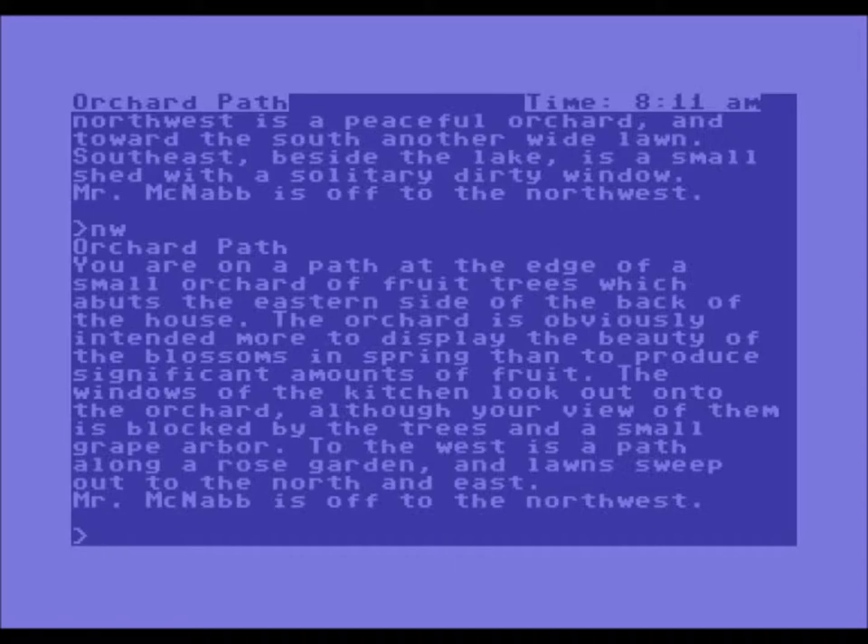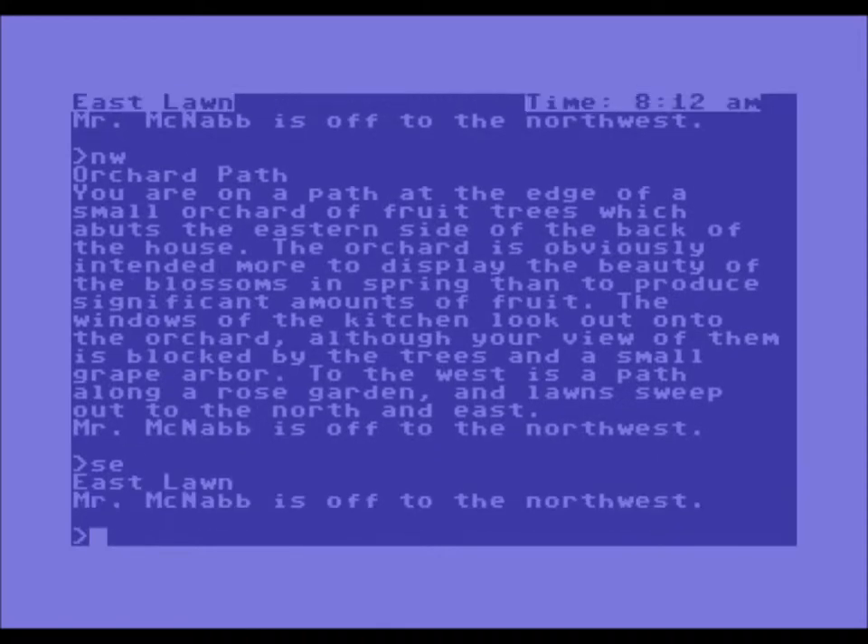Let's go northwest — orchard path. You are on a path at the edge of a small orchard of fruit trees, which abuts the eastern side of the back of the house. The orchard is obviously intended more to display the beauty of the blossoms in spring than to produce significant amounts of fruit. The windows of the kitchen look out onto the orchard, although your view of them is blocked by the trees and a small grape arbor. Mr. McNabb is off to the northwest. Let's go back southeast and actually get into the house.